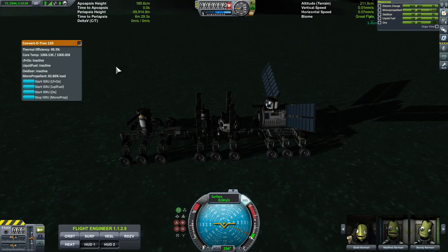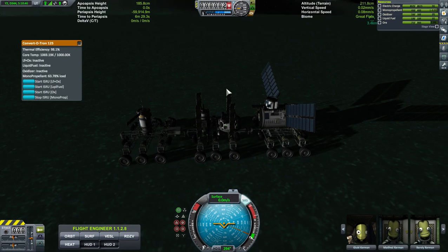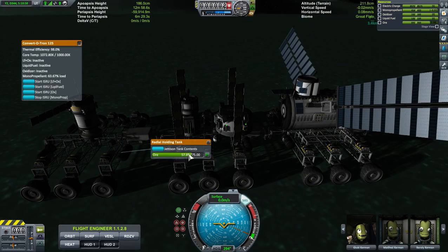We're at 98%, going to 409, 410. So we just need a little bit more. Fuel efficiency is still pretty good. Sometimes if I was running the drills and a lot of other things it would get hot quicker. This is using the ore that I drilled to make the monopropellant.